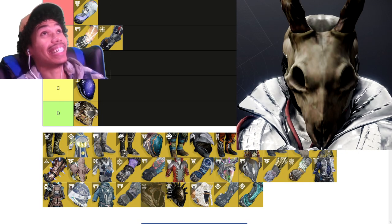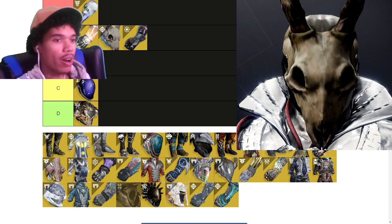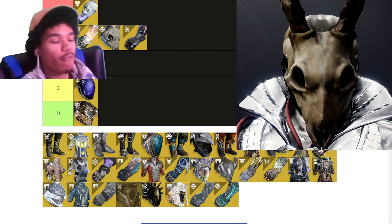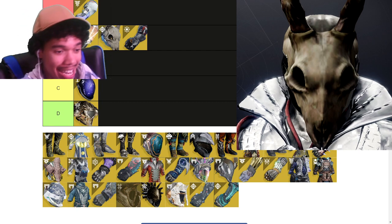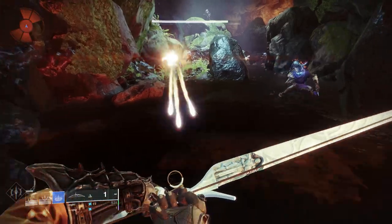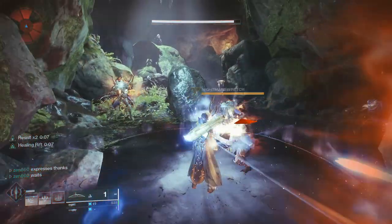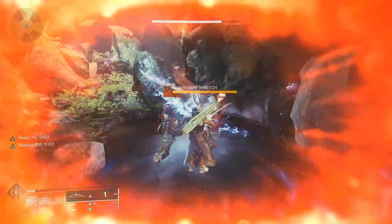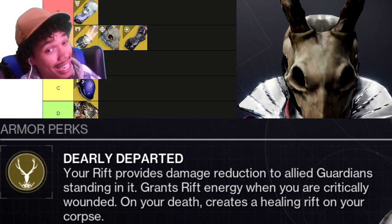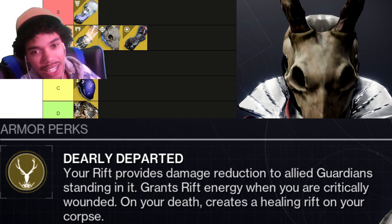The Stag — A tier, above Getaway Artists. Because Getaway Artists aren't really used in PvE, where there are much better arc Warlock exotics. The Stag though, you can use in both PvP and PvE. I don't know why it's fallen off the way it has. What The Stag does is when you're in your healing rift, you get Tome's Resist — about 50% damage reduction — while also healing. And it's not subclass specific. It's quite good, A tier.